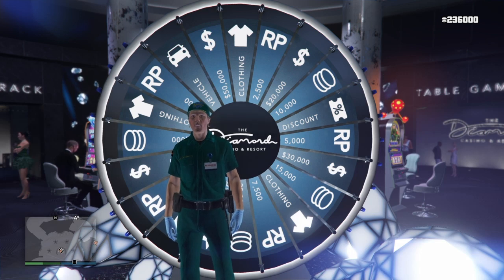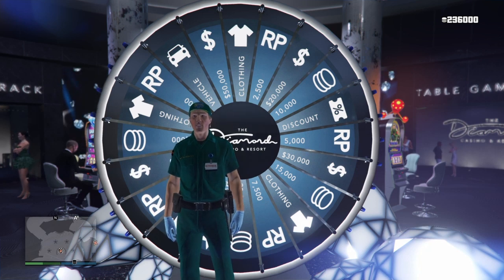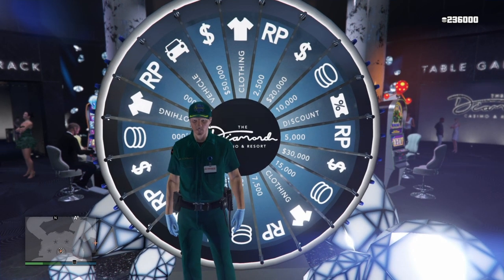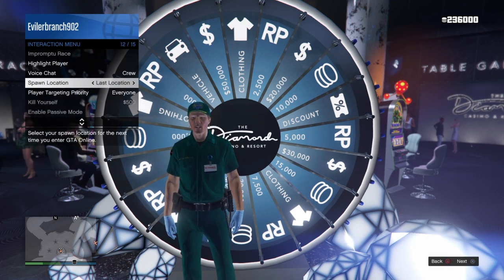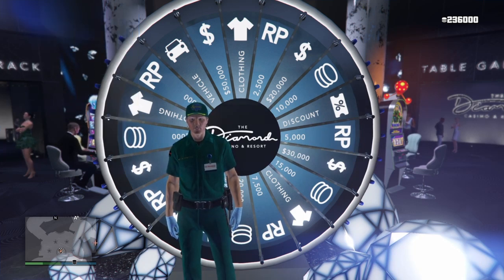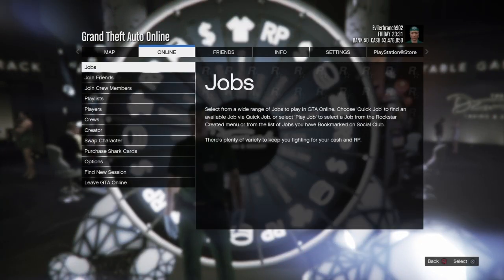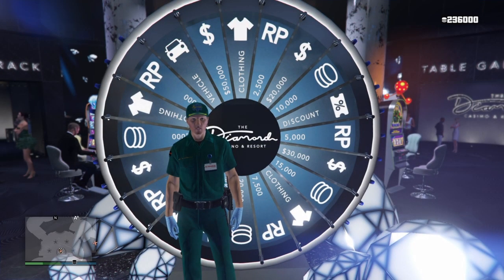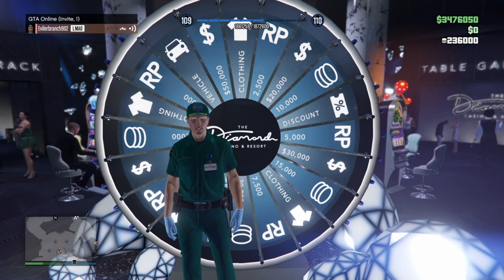To get started with this lucky wheel spin glitch, first open up the interaction menu and make sure your spawn location is set to last location. Once it is set to last location, go to story mode, find the online tab, click play GTA 5 Online, go right below that where it says invite only, and load into an invite only session with your spawn location on last location.